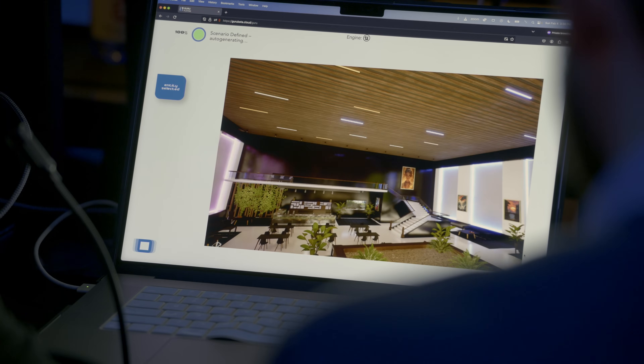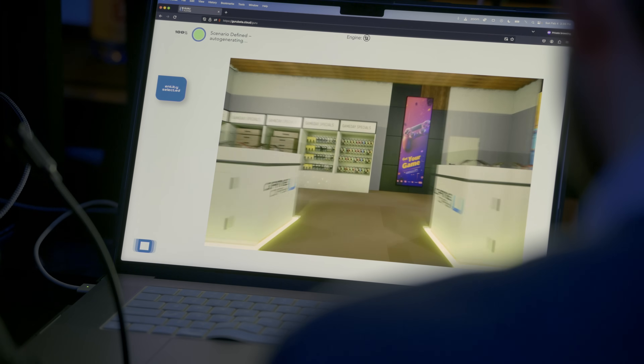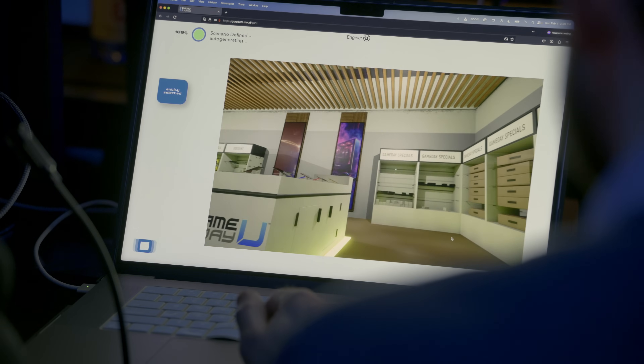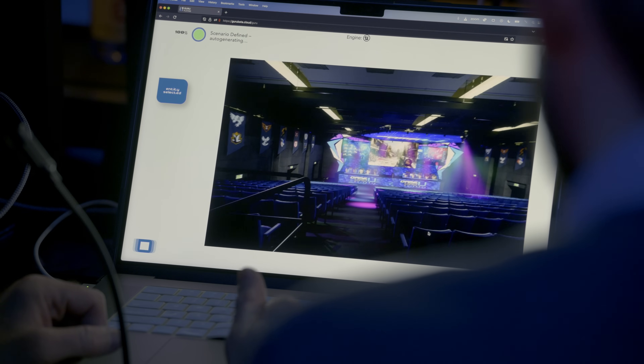Let's look at a little bit more. It also created this retail space. Wow, look — it's got the stock on the shelves and everything in it. And here's our arena with the game stage. Okay, that is awesome.